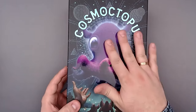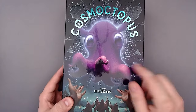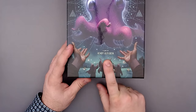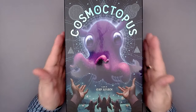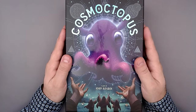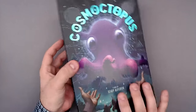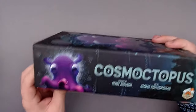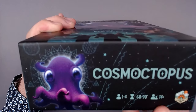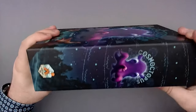This looks amazing, and everything is glowing and stuff. It looks great. You can see my camera in the reflection, which I don't like too much. This is a game by Henry Audubon, where we are trying to please the great inky one, the Cosmoctopus. Let's take a look at the sides here. We have UV spot on the sides as well. One to four players, 60 to 90 minutes, and 14 plus is the age.